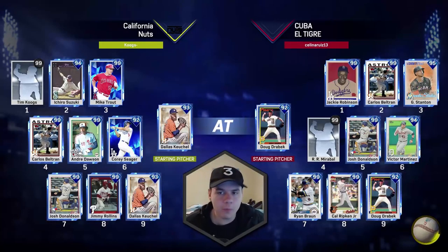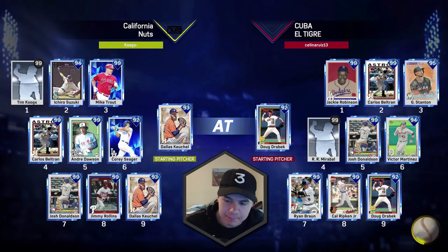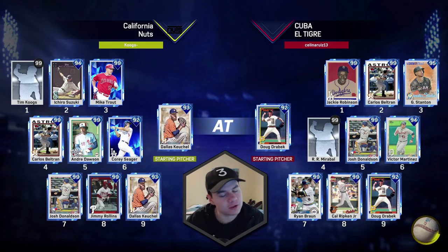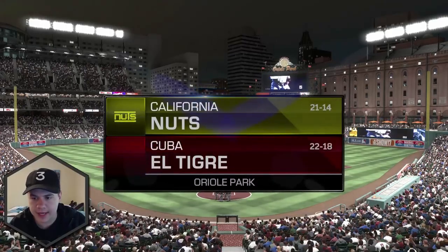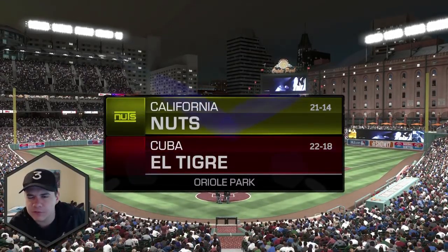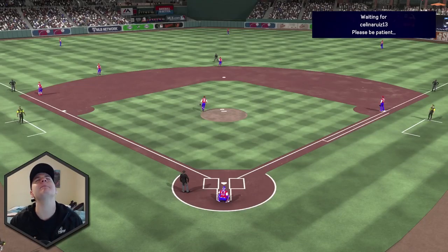We are taking on Cuba El Tigre. He's got Jackie Robinson, Beltran, 95 Stanton, creative player Donaldson, Martinez, Braun, Ripken, and we're facing Drabeck. We've got Keichel — Keichel's been getting lit up lately, but hopefully he can have a turnaround game. His record is 22-18; I'm 21-14, so we're fairly even. But it's time to jump into it. Let's go.